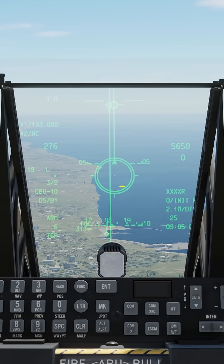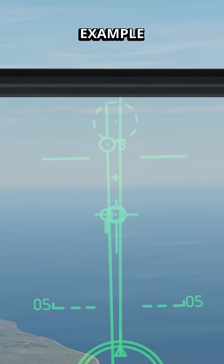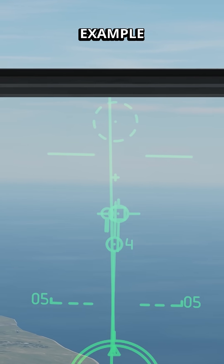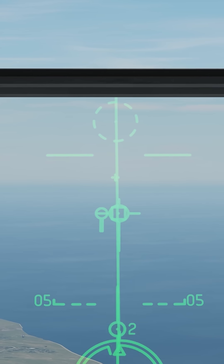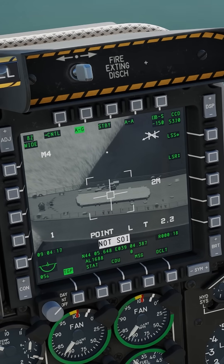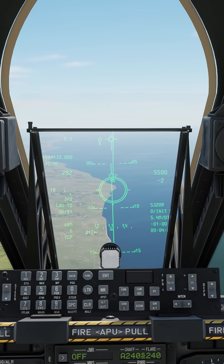Let's go over the heads-up display symbols. This diamond down below is your target track or your SPEED. You've got your CCRP steering line, bomb drop line, and your CCRP pipper. What you want to do is get all three of those lined up — get your steering line on target, get your pipper on the steering line. Just up above, off screen, is the bomb drop cue. When it starts moving down the steering line, press and hold your weapon release button. There it is — press and hold weapon release.